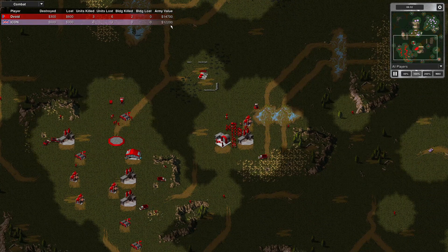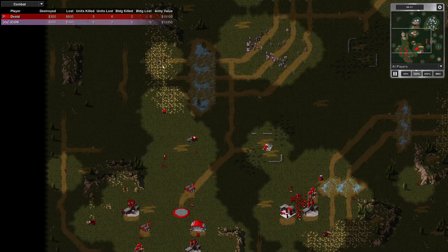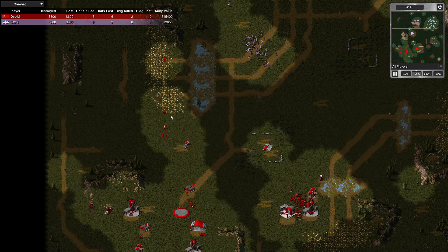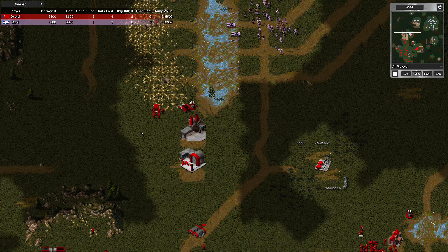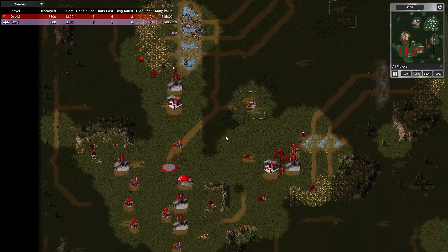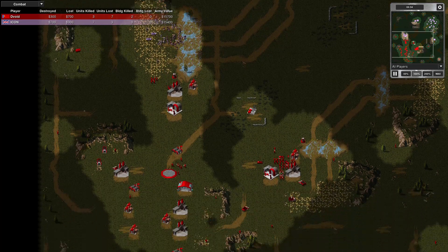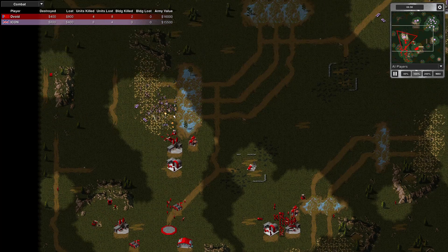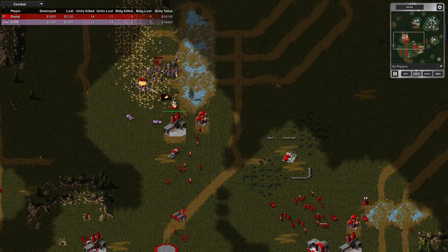I've got a 13,000-to-14,000 army value; my opponent's at 12,000 to 13,000. My grenadier drop has actually scouted for me — I don't want to lose it in combat, it needs to get out of there. I'm protecting this MCV with far more units. He's hit here, destroyed my newest ore truck, and the refinery will soon go. I've got to get that MCV out of there.